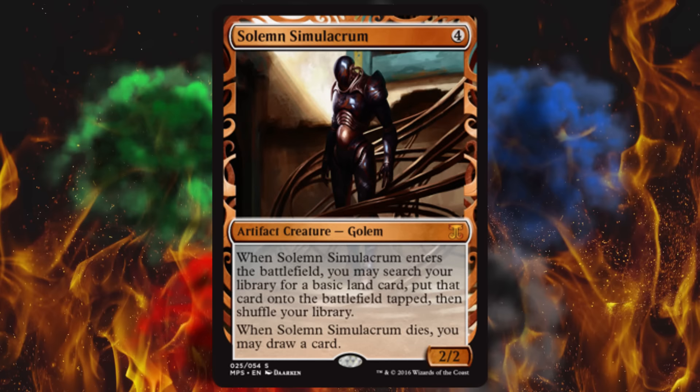Next up is probably what I would call the most unusual choice — it's a four-cost artifact creature Golem, only a 2/2. But when it enters the battlefield, you may search your library for a basic land card and put that card onto the battlefield tapped, then shuffle your library. When Solemn Simulacrum dies, you may draw a card. Two huge benefits. It's great for Metalcraft and Affinity. It's from the 2012 core set, Commander 2014, Commander 2015, the original Commander, and Mirrodin. This version looks a lot less like G.I. Joe, so it might be worth a little bit more than the about $5-6 it's worth from the other sets.